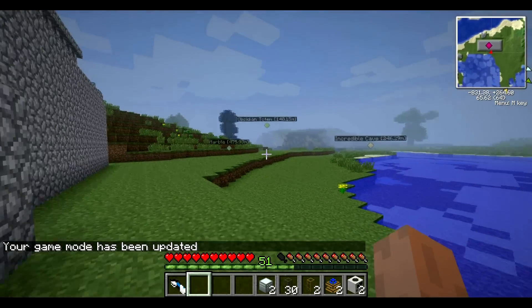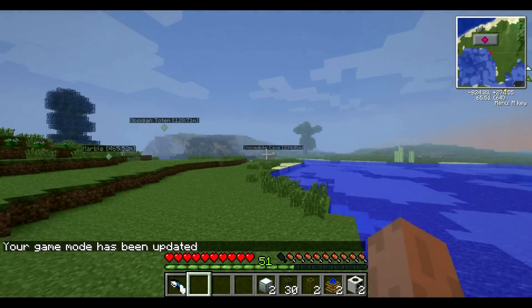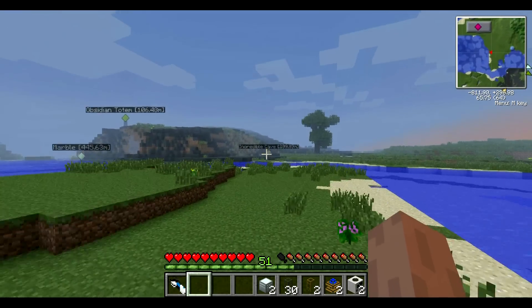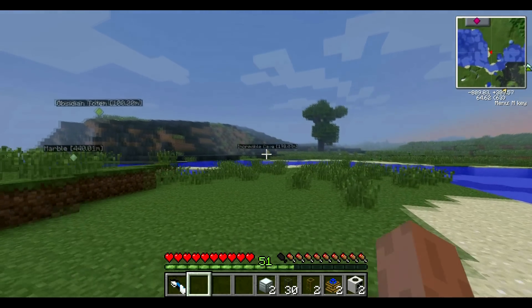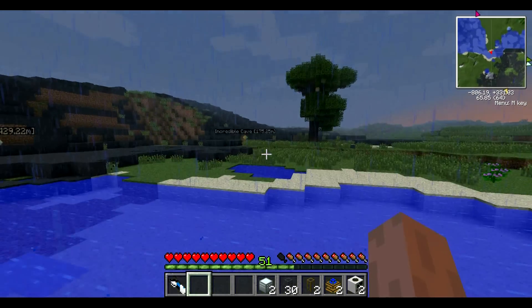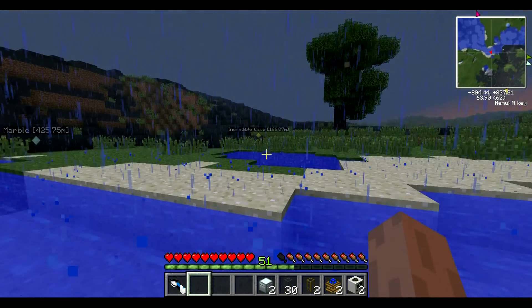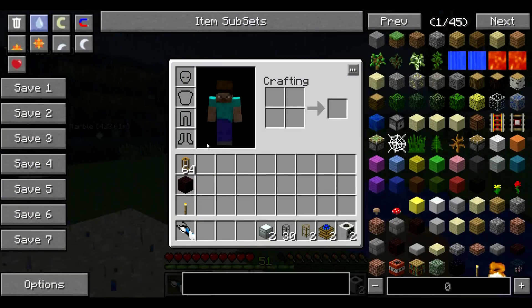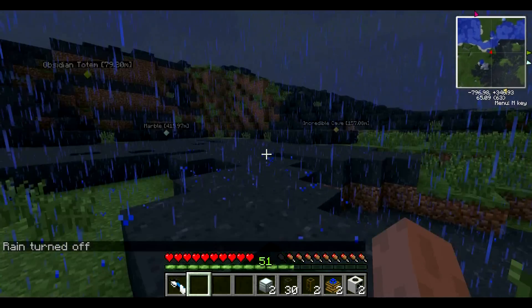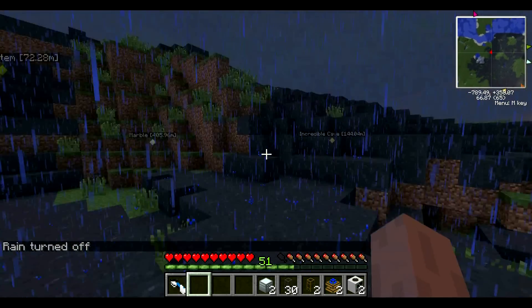I have an awesome spot that I want to put them back - as you can see I marked it. You know how I had marble all the way out there where I found another cave? I'll just set up my quarry anyways because it's pretty slow, so while my quarry's running I'll show you around in this cave that I found.